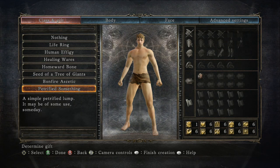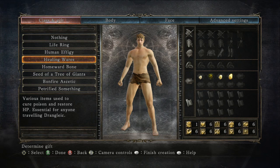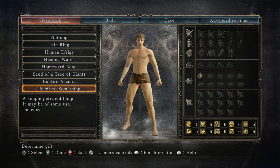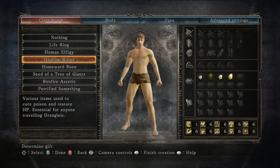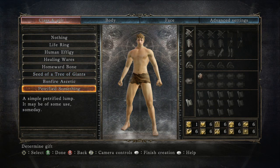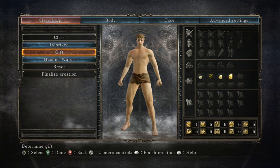Now that I've explained each character class in detail as well as the gifts you can select, my final opinion on the best gifts to choose would be either the Human Effigy, Healing Wares, Seed of a Tree of Giants, Bonfire Aesthetic, or Petrified Something. For me, I'm going to go ahead and pick the Healing Wares.